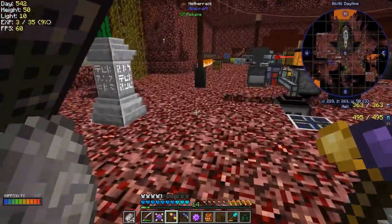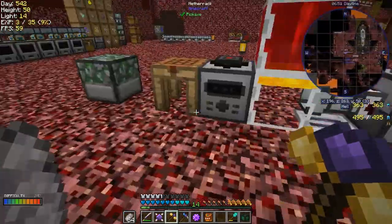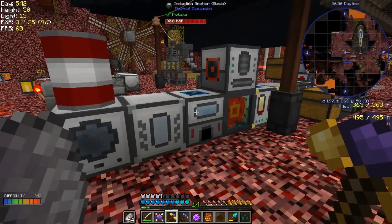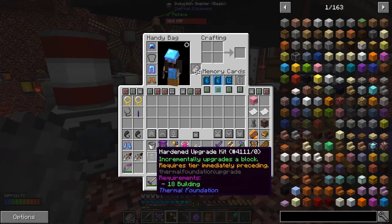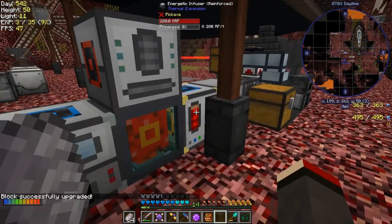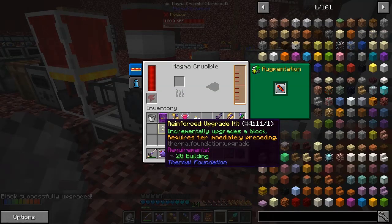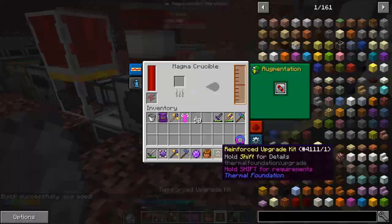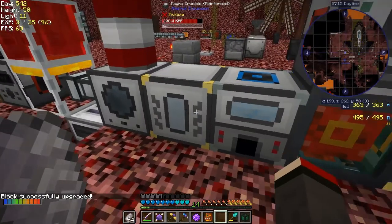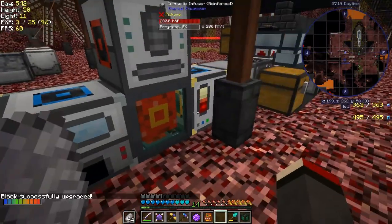I'll also put these in to upgrade some machines while we're here. I made some upgrades and also created some aluminum seeds for the next one. I didn't intend to complete a quest but I did too. I reckon one of these we can upgrade is probably the induction smelter like that, and the second one we could upgrade is possibly the magma crucible because that tends to be on the slow side. After those are upgraded they've got space for augments, and I haven't put a speed augment in here yet. We'll leave that until another time.